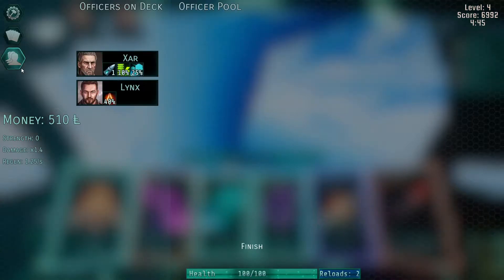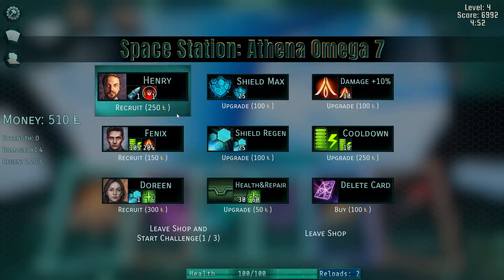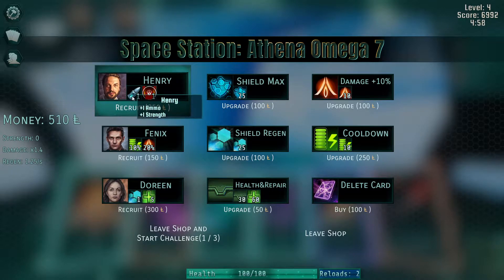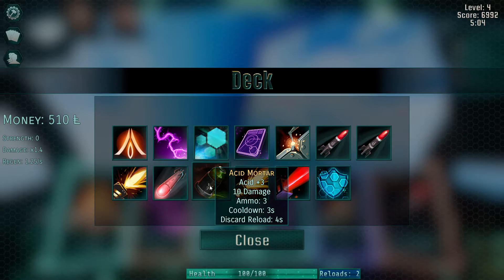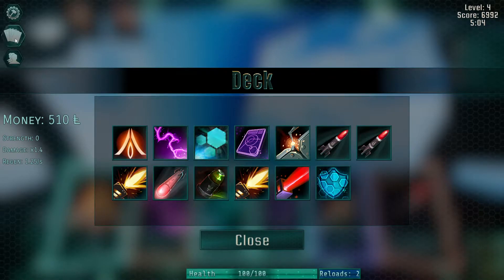Before we click that button, we get to use the shop. You saw we have two officers — you can have a maximum of six officers on your deck, and you can put them into your officer pool to store some. Officers are generally a bit cheaper for what they give you in bonuses, but you can also buy permanent bonuses or delete cards. Henry, for example, will give us one more ammo for every card and apply one strength to my ship, so every card will do one more damage per shot. With the mortar, the laser doing 20 times three damage, one strength gives 20 extra damage for the laser.